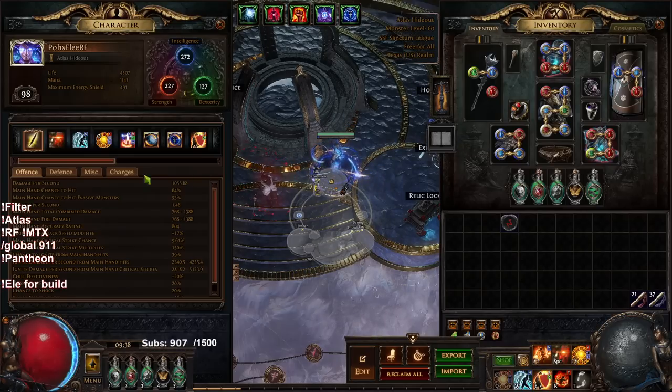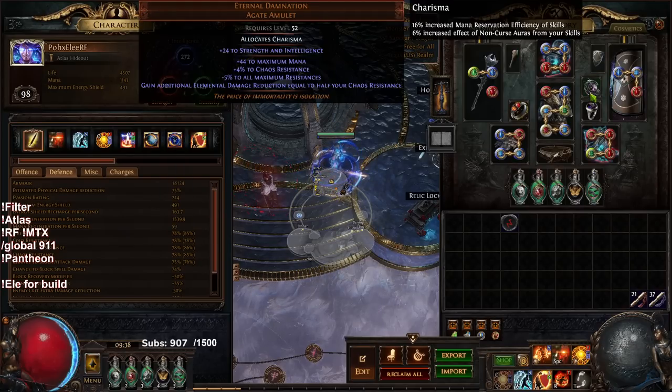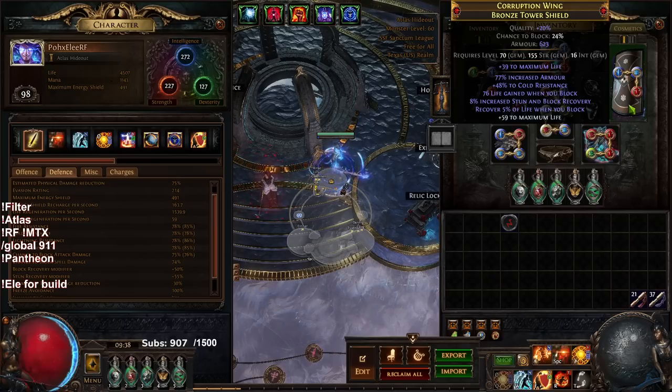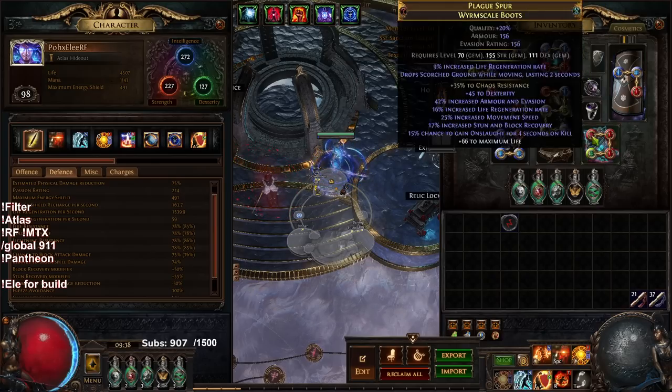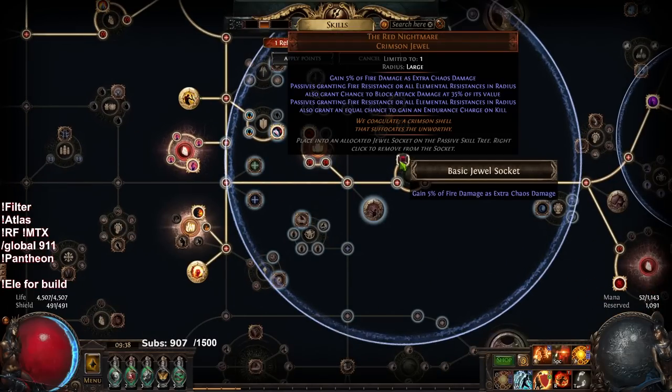This character has 78 max res with Lore of Eternal Damnation. It's basically block cap, spell block cap with a recovery shield. On top of that, the changes I have done from the last video is I actually found myself a Red Nightmare in SSF.